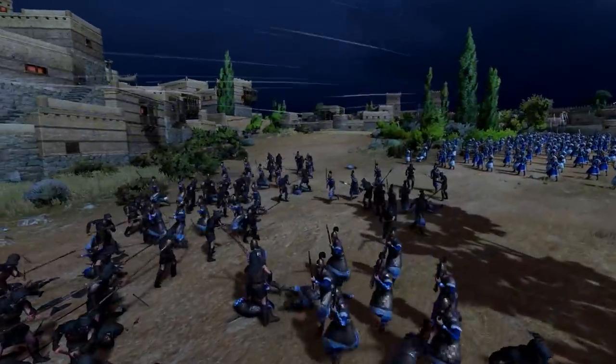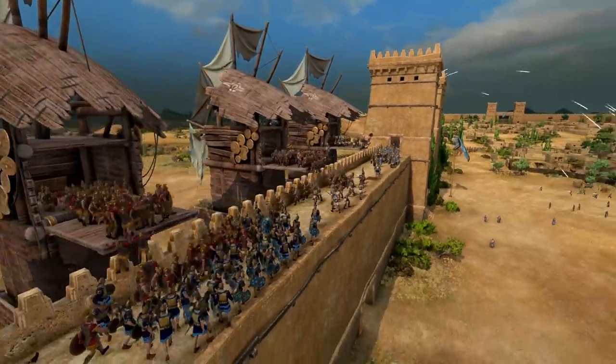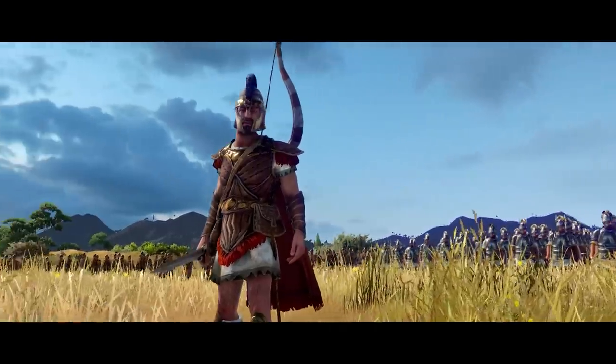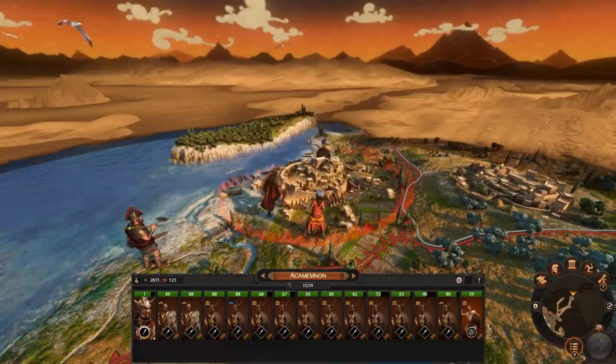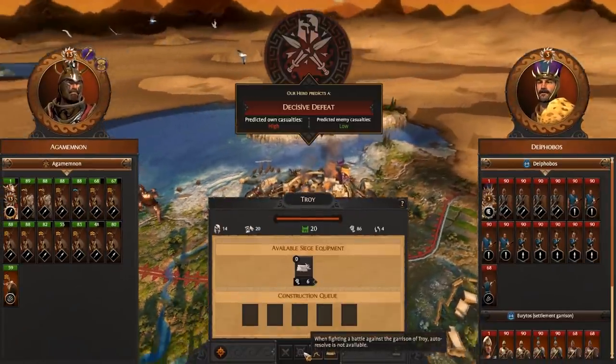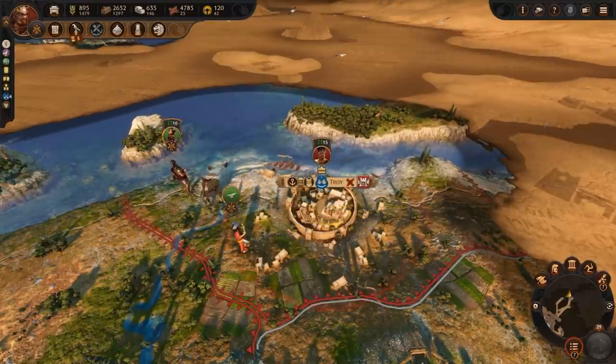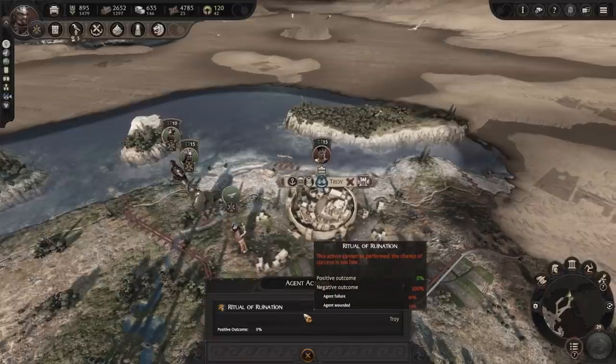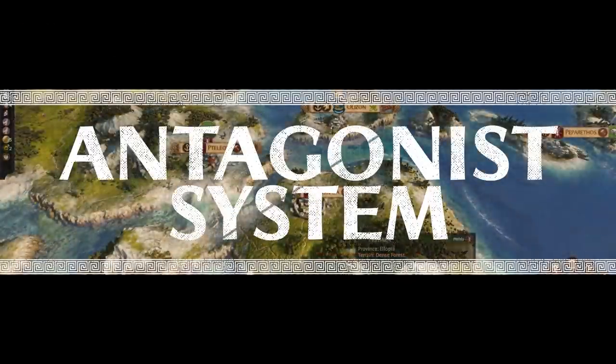It's worth noting that Odysseus is the only hero that has access to all these siege options. All the other heroes have a selection of three. You also cannot auto-resolve battles against Troy, and you cannot use common or epic agents' actions against it either, so you better get your military strategy straight before going in.